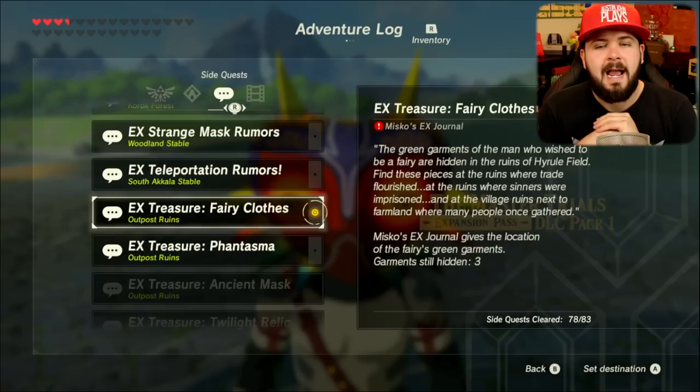What's going on boys and girls, Austin John Plays here. Welcome to my fourth of four videos for all the new items and armor for Legend of Zelda: Breath of the Wild Expansion Pass DLC Pack One, The Master Trials. We're going to be looking for the green garments of a man who said that he was a fairy. With the DLC in your adventure log, you get a whole bunch of side quests, and the one we're focusing on today is the EX Treasure: Fairy Clothes.